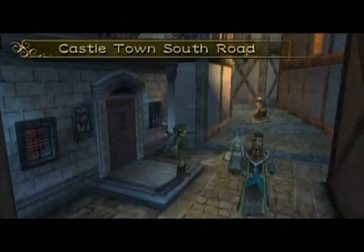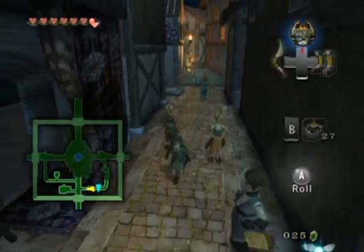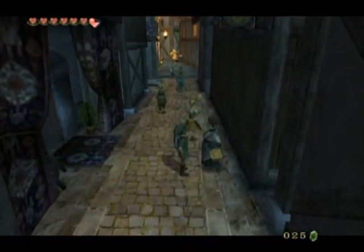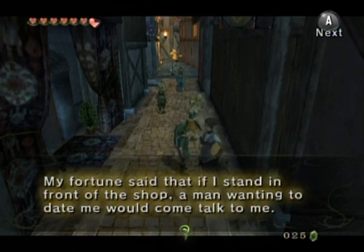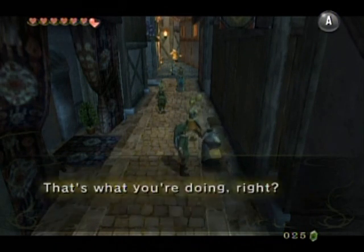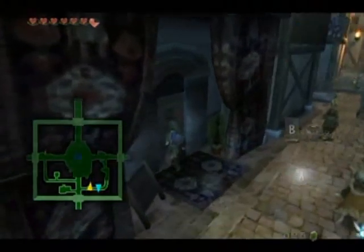Now I can hold 600 rupees, which is going to be a whole lot easier for collecting rupees along the way, especially when I'm going to need to spend a bunch of them. It's funny - I wouldn't have been able to give even 30 rupees to that preacher guy before. I'm going in here though. Let's see what's inside the fortune place.